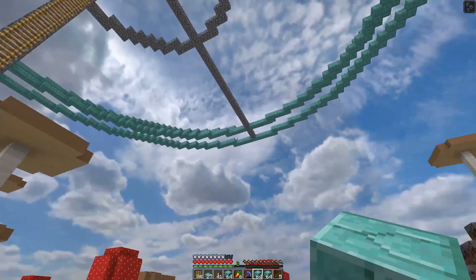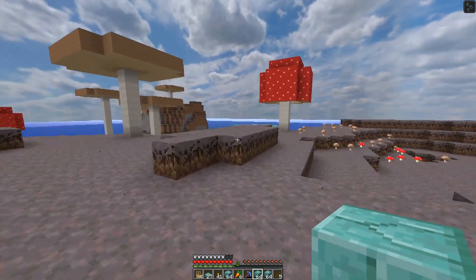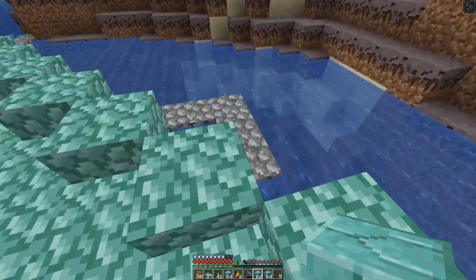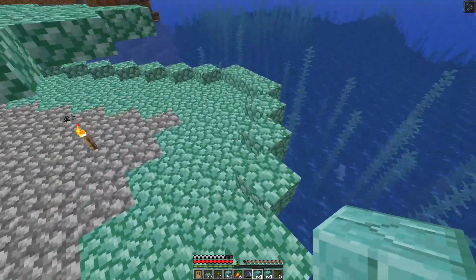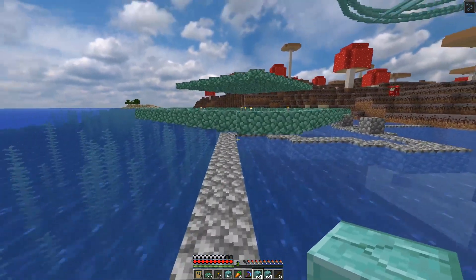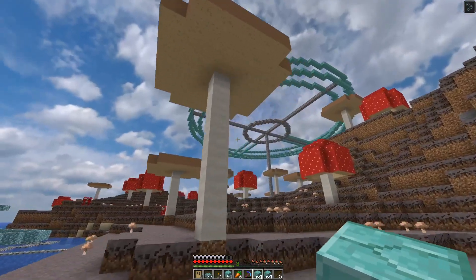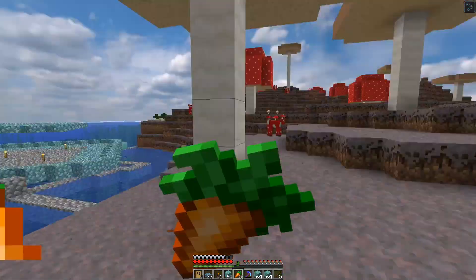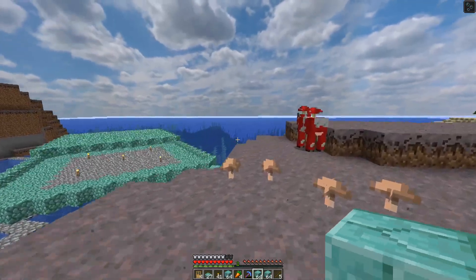We're going to work on the bottom layer of the base, and over here is the other project: a mob farm. I stood here in F3 and figured out where the mooshroom island actually ends — this spawning platform lines up perfectly with the ocean biome border. This thing basically gets almost 100% spawn rate just because of its position relative to our base.